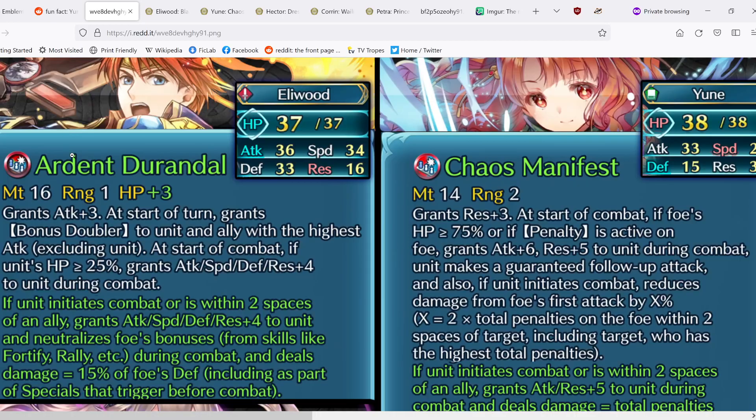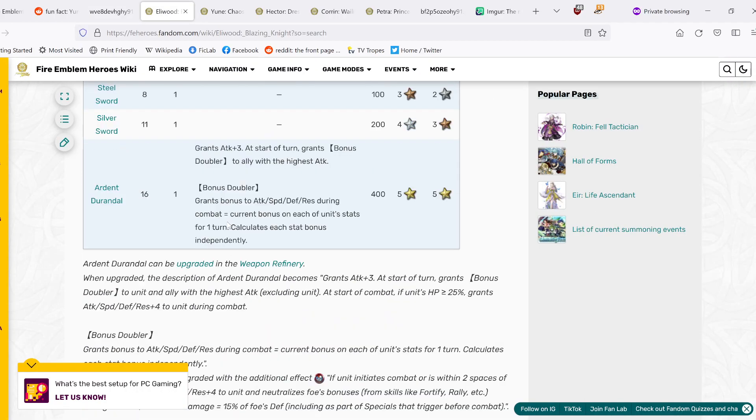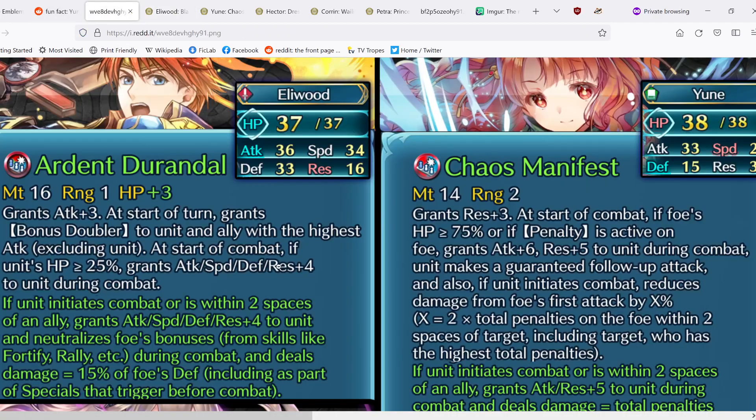Eliwood has an upgraded Durandal which now grants Attack+3 at the start of turn, grants Bonus Doubler to unit and the ally with the highest attack (excluding unit) at start of combat, and if unit's HP is greater than or equal to 25%, grants Attack, Speed, Defense, Res+4 to unit during combat. Compared to his original, he now gets those four-stat buffs to himself and also gains Bonus Doubler.